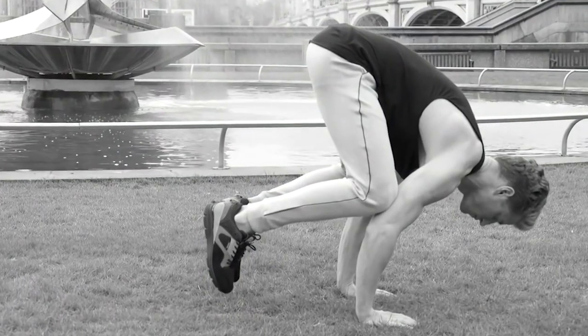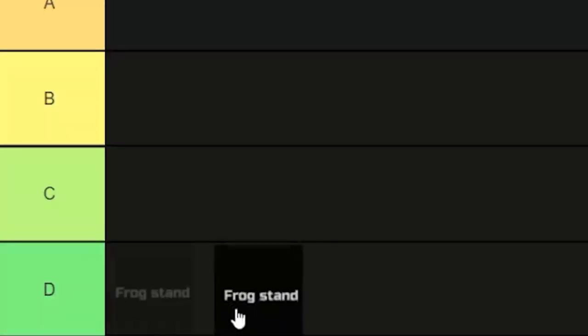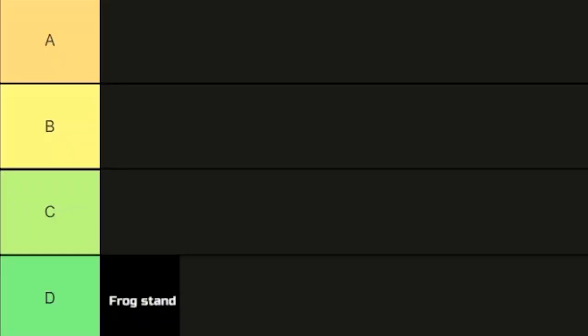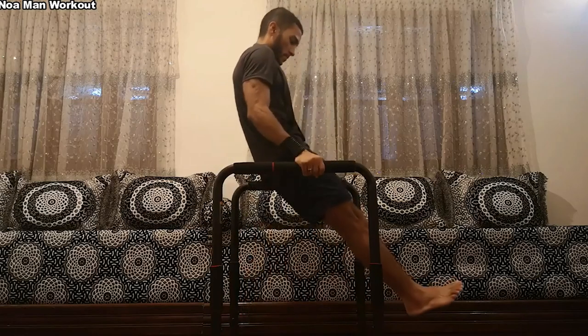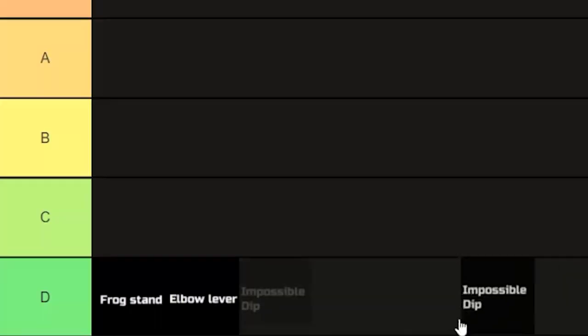Probably one of the most easiest moves in calisthenics and it's nothing special — D tier. It's cool but not too cool — D tier. The name says it's impossible so it's impossible, and for that reason — D tier.